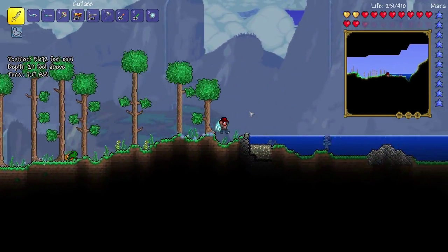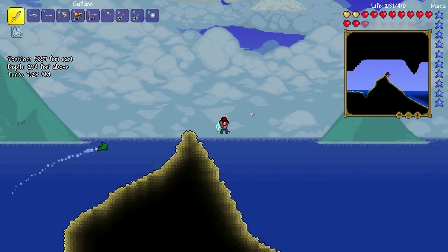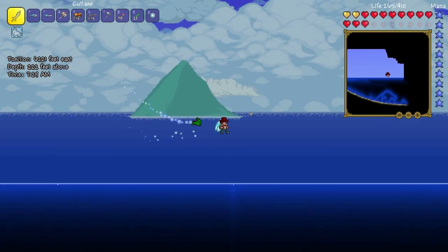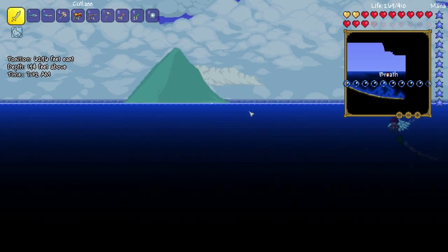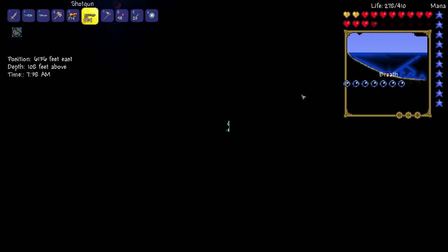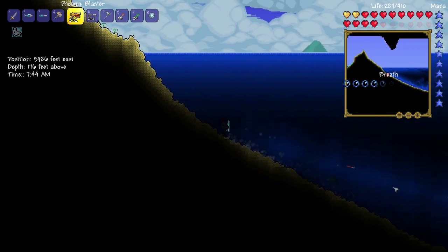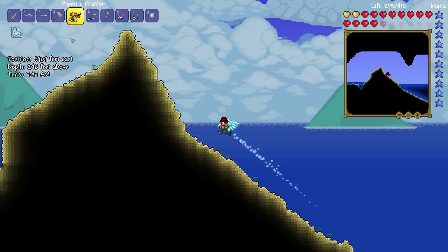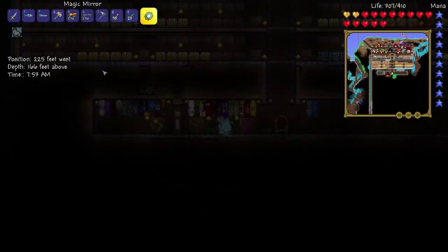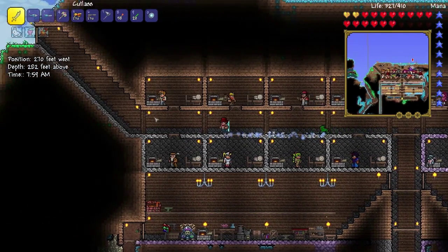I don't see any ducks or anything. There's a goblin — ooh, tattered cloth! It's kind of hard for me to see the screen because I got something in my eye earlier and it made my eye really hurt. I was making some pizza in a toaster oven and when I opened it, I got blasted with heat and got an ash or something in my eye. Not very pleasant. Let's go look for a duck or a frog over here in the jungle.